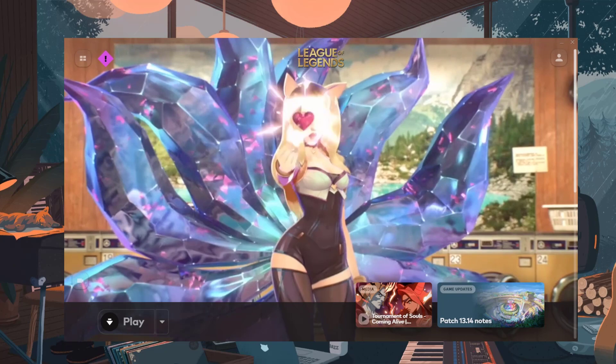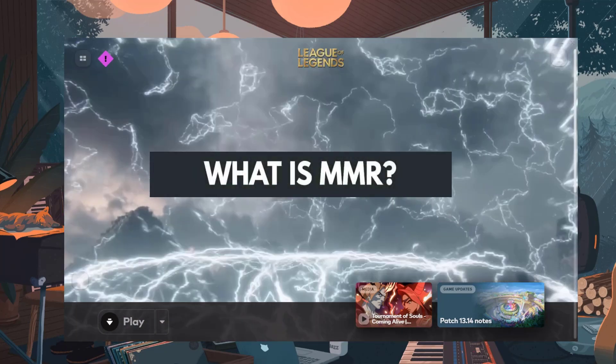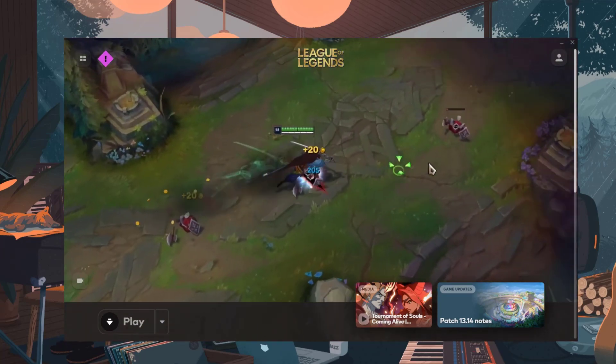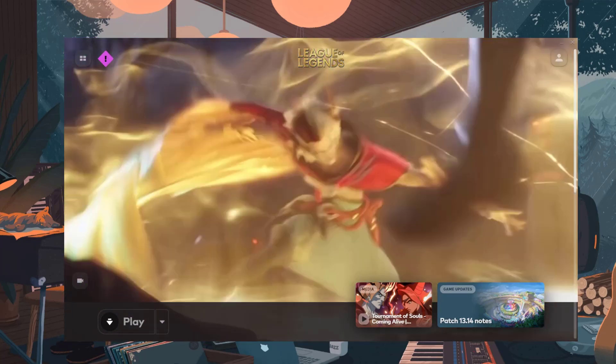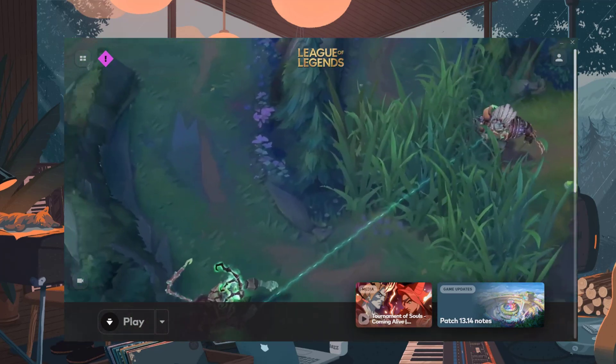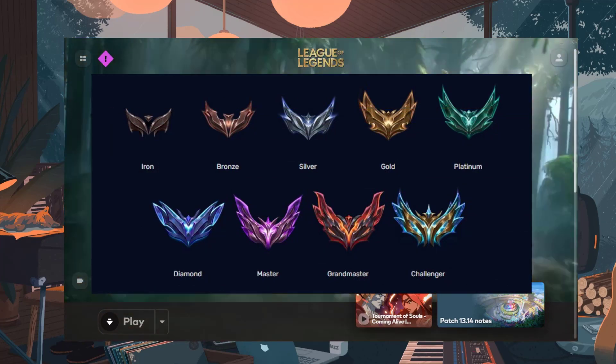Knowing your MMR can give you insights into how the matchmaking system views your skill level. MMR stands for matchmaking rating — it's a hidden number that Riot uses to determine your skill level and match you with other players of similar skill. MMR is different from your rank, which is based on the tiered division system: iron, bronze, silver, etc.